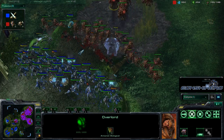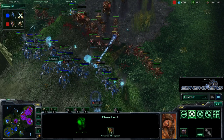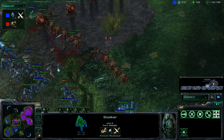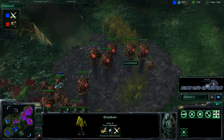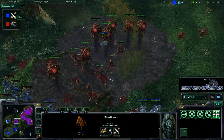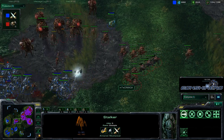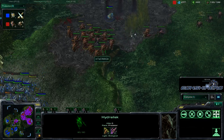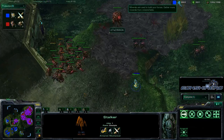In this fight, Kiwikaki is doing great micro with his Blink Stalkers — blinking all over the place. He's also warping in Stalkers to get a better concave. It looked like Kiwikaki was going to come out ahead, but then massive Zerg reinforcements — five more Roaches and about 20 food worth of units — pour in. Damaga is actually pushing now. It's not looking like Kiwikaki's win anymore.